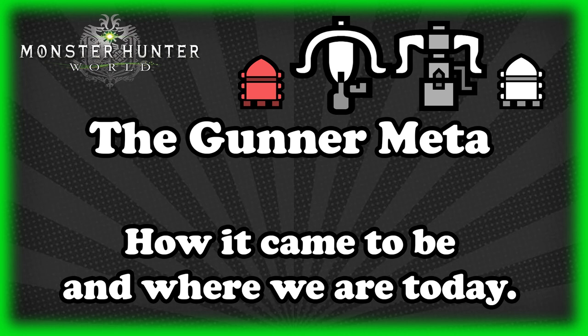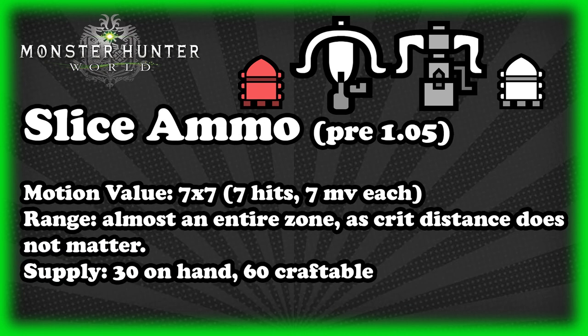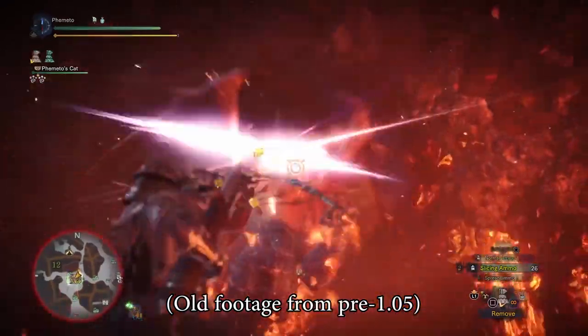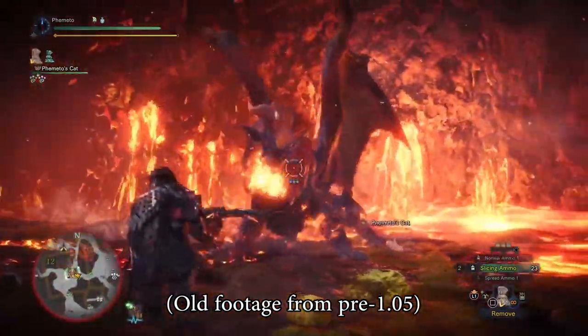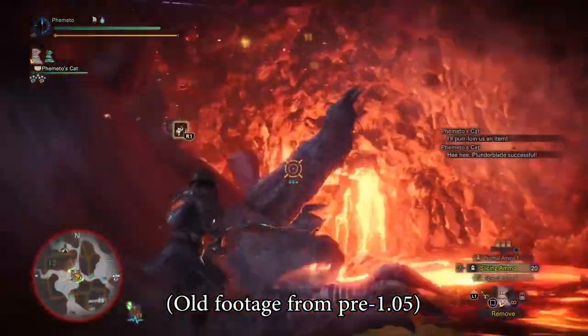There were 4 major changes in the bowgun meta. The first was the obvious patch 1.09. Prior to this patch, we all used slicing ammo. Not because it was overpowered — it was certainly good — but because it was easy. We were all still pretty new to the game and this ammo had everything. It hit hard with a 7x7 motion value for a total motion value of 49 per shot. It had amazing range as critical distance meant nothing, and it had bowguns that could actually use it decently enough. For reference, spread 3 is a 7x8 motion value, so it's still a little bit stronger than slicing was, but slicing was safe and easy to farm with. So everybody used it.